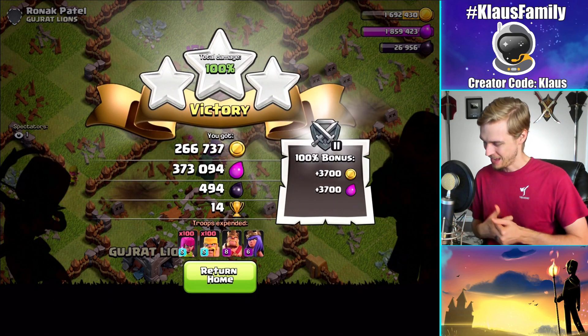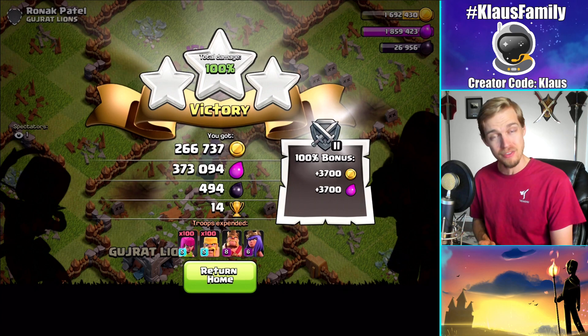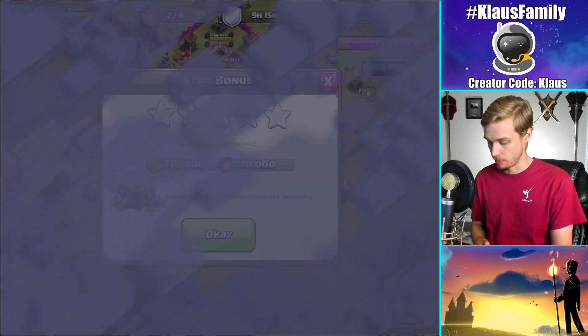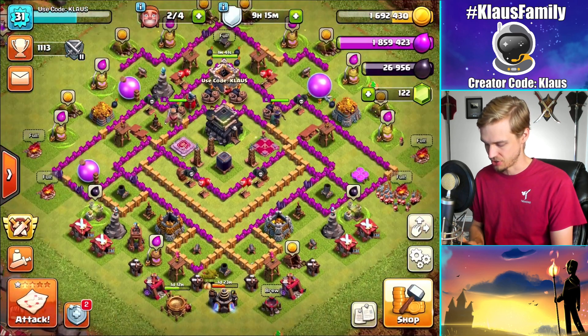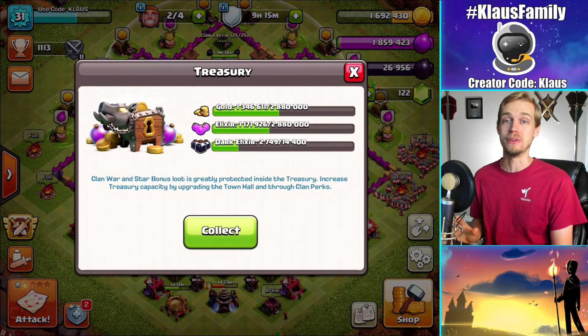We just three-starred! That's what's up, and we got loads of elixir — look at that, 375,000 elixir, that's beautiful. And the three-star is gonna go a long way toward our star bonus — 720,000 free gold and elixir. Check out this treasury, I've got so much loot it's stupid. I've got no problem with loot.